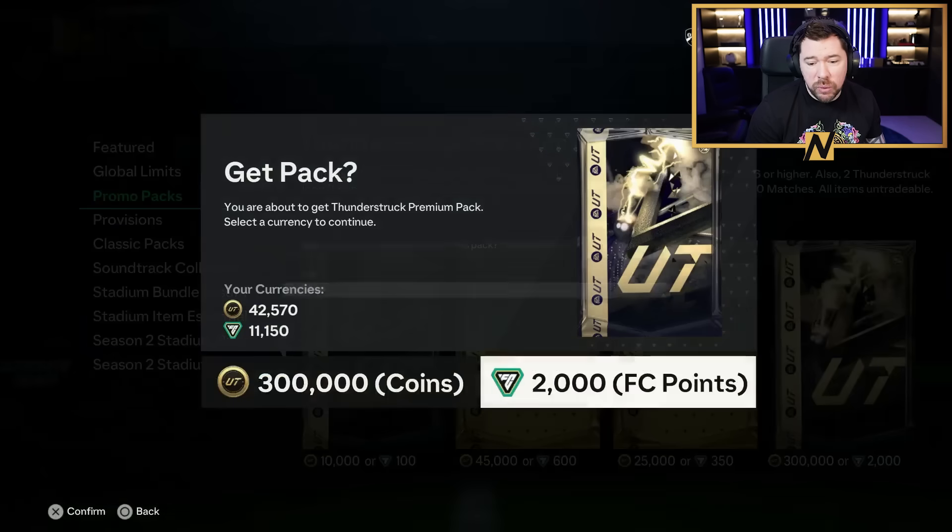Even Cuadrado - right mid, right back and right wing, five star three star, crazy upgrade. You put an engine chem style on Cuadrado and that's a crazy card as well - links to Lukaku and he's got whipped pass. And this isn't even the icons. The icons obviously upgrade the same way as the players do. The fact that these players can all get upgraded - the power curve has just been pushed up massively here.